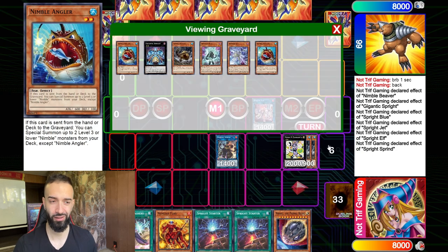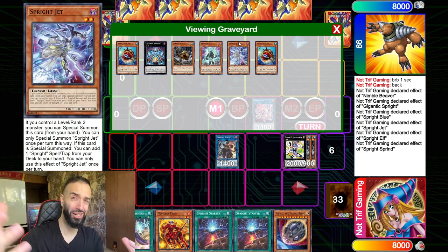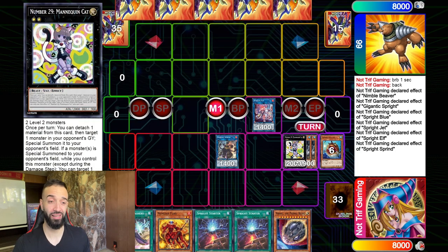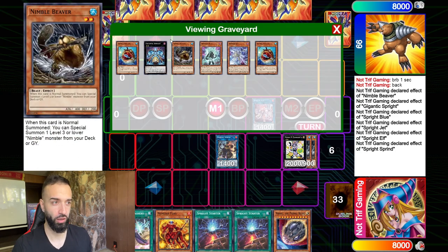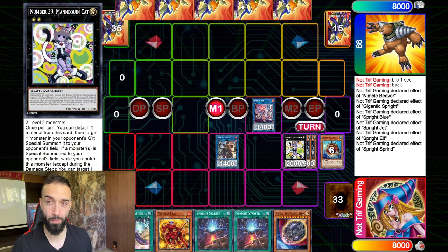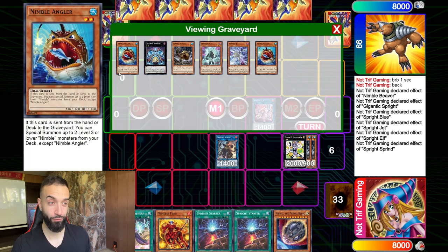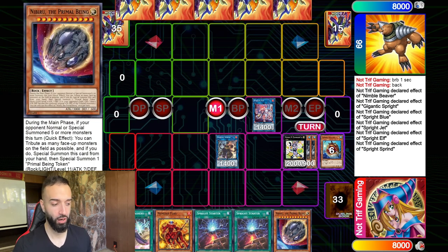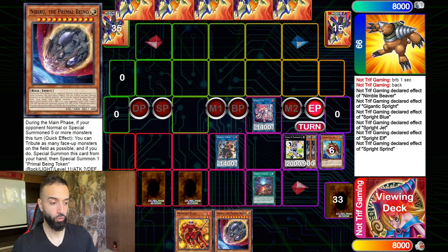Now you're going to look at this board and think, 'Trip, this is nothing — you told me to stay tuned this whole video and you just went Mannequin Cat pass.' How many interruptions do you think this is? You probably think it's just Elf, a soft Sprite Red, and Sprite Sprint maybe bouncing something. And Mannequin Cat gets a follow-up like Sprite Blue — so that's two interruptions, plus Smashers, plus Nibiru.